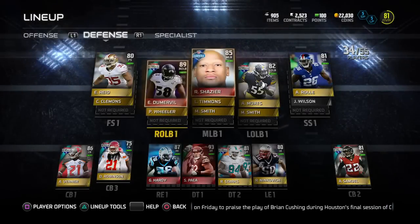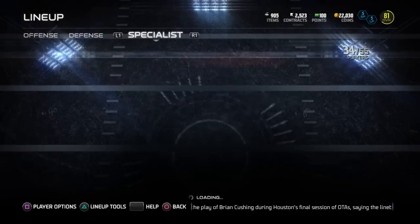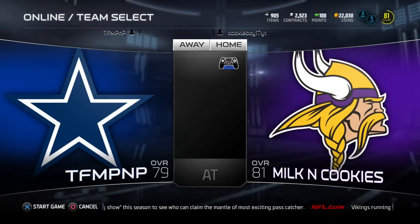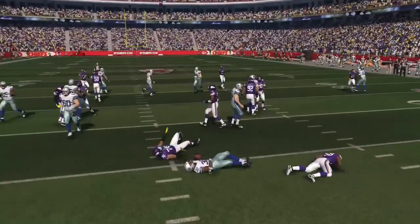The quarterback situation might be the most interesting part of this team. James Winston and Michael Vick are both capable of starting, especially compared to Mike's team where he's got the silver Matt Castle starting. We have both Winston and Vick. I'm not sure which one to use, so I'm going to give Winston the start and see what happens.